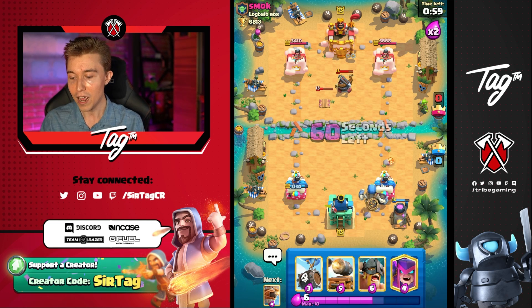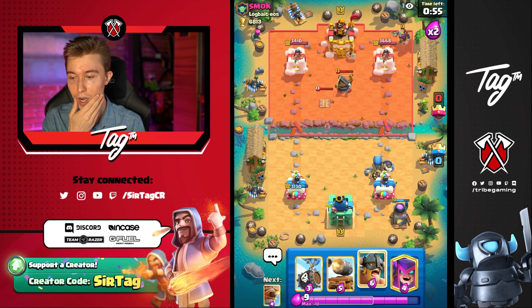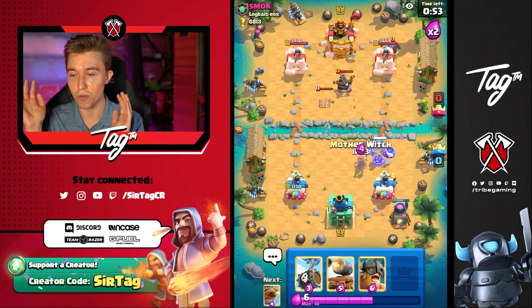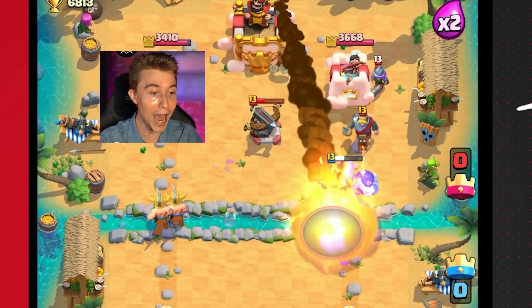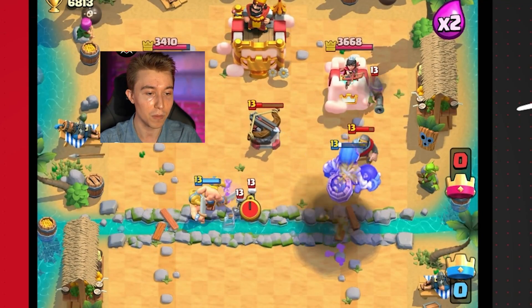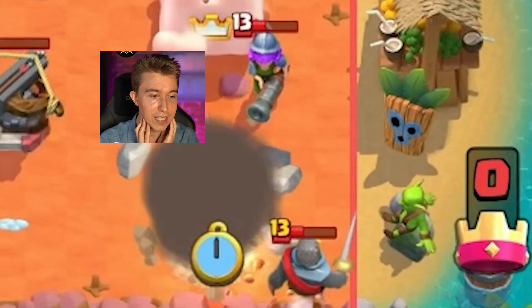So we're gonna start it off real strong — maybe go in for a Cannon Cart and also Elite Barbarians. I think our best course of action is to go for the Mother Witch and then Elite Barbarians in this lane, make him Rocket it. I see you not Rocketing me right now. Is the Musketeer going to lock into that? Yes it is — yeah boy. This is exactly what we needed in life.